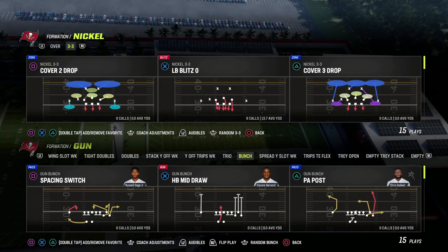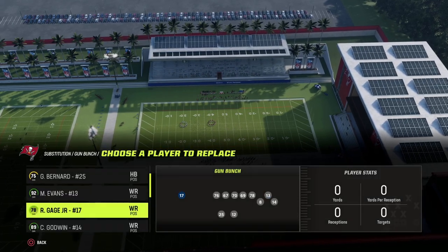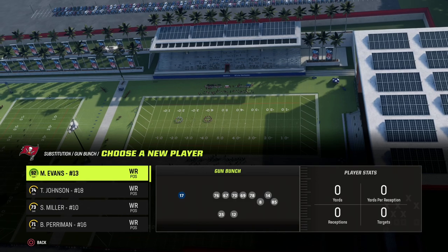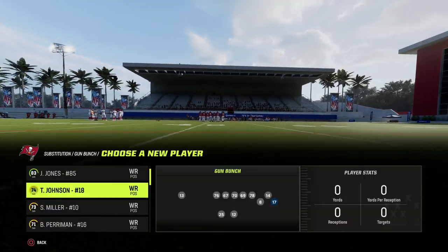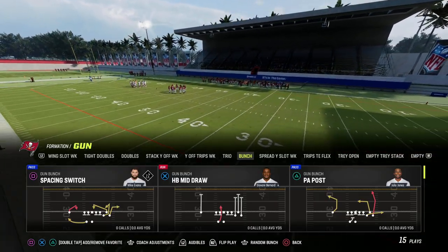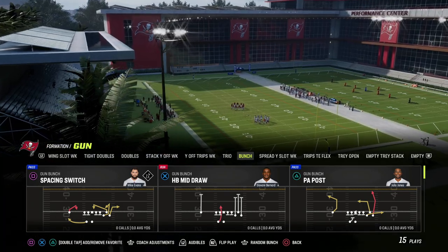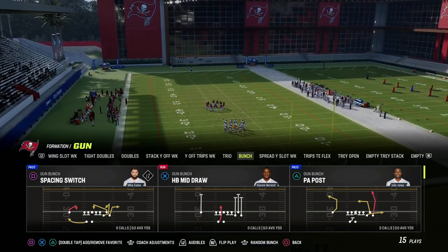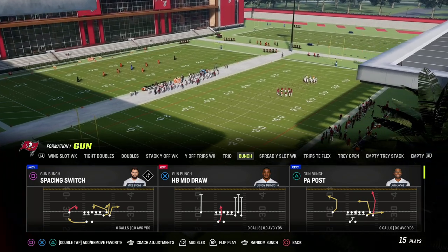I'm going to show you a real simple play that's going to be fairly consistent for you against man-to-man. I'll use the loop blitz and put some players in here with decent speed and route running to get open. Ideally, the best route running ability to use — especially if you're a bunch player wanting to beat man — is Short and Elite. Short and Elite is the most consistent.